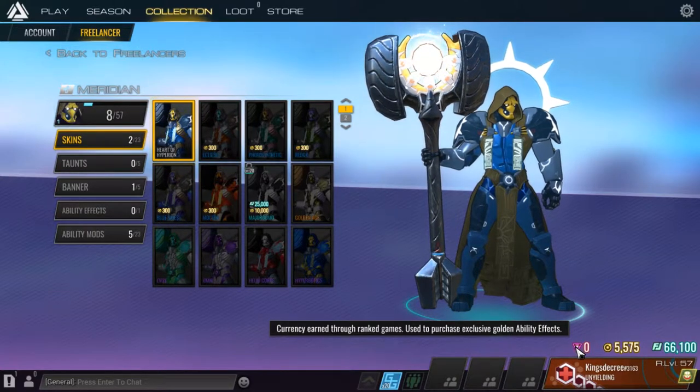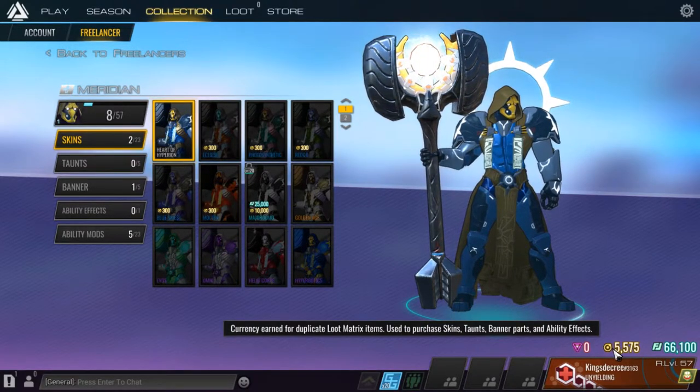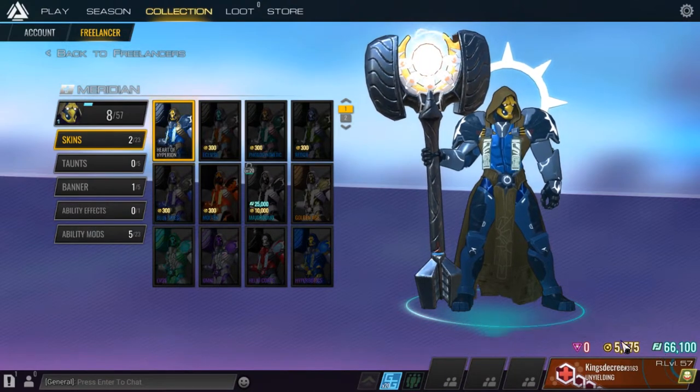This is like currency earned from ranked games — you use it to purchase golden ability effects, skin stone spinner fixes, ability fixes, and to buy freelancers, mods, and masteries.